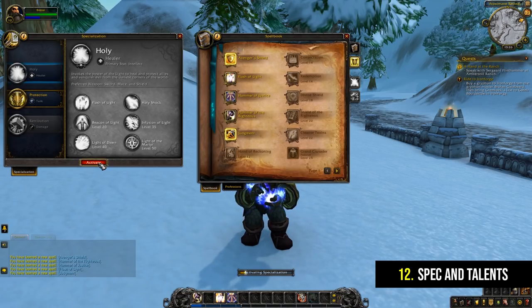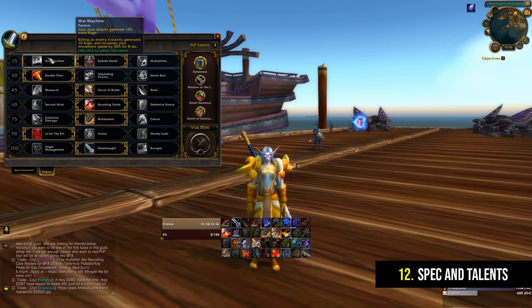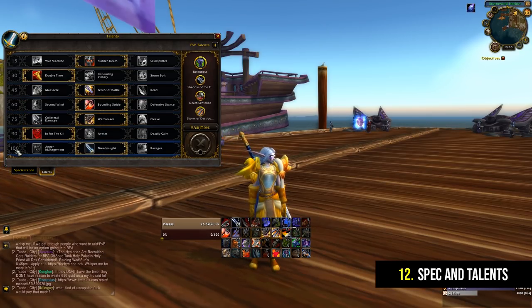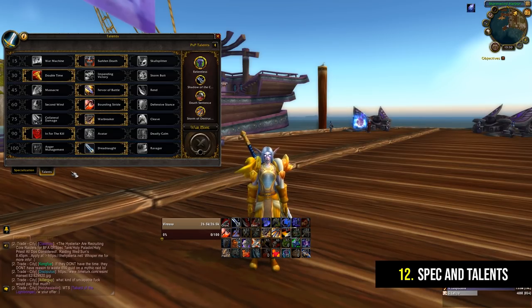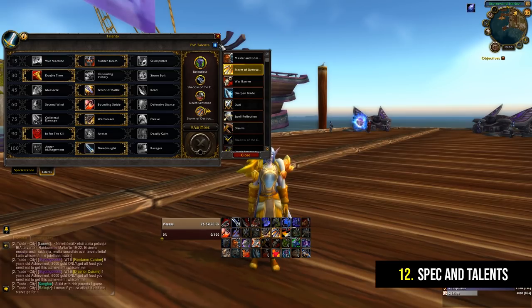You can very easily switch between specializations on the fly, though there are some places in the game where you won't be able to do that so easily. Each specialization can also be customized further using the talent system. If you click the talents tab you'll notice that you unlock a new row of talents every 15 levels, and you'll be able to pick one talent from each row depending on your play style. Don't worry about the details right now — just be aware that they exist and experiment with them while leveling. In rested areas you're also able to adjust your talents freely.